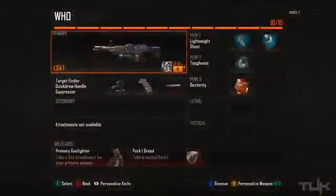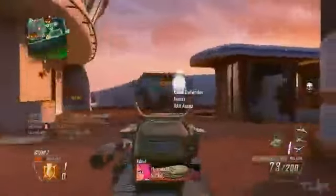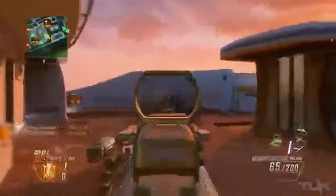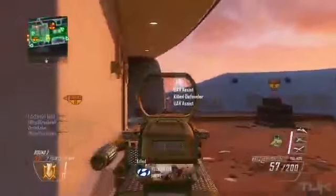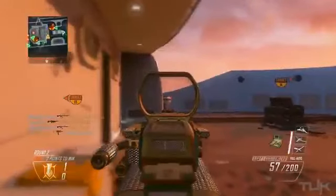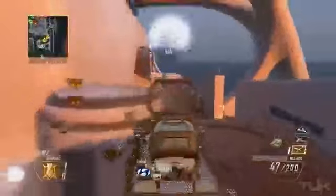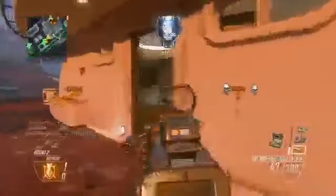This is basically my favorite class with all four LMGs. For the perks, lightweight, toughness, and dexterity are all absolutely mandatory. Without lightweight you just feel way too slow — you pretty much feel like you have an assault rifle movement speed. Toughness is another mandatory perk especially when going for headshots; without it you flinch way too much when you're hit, making it impossible to get headshots. But with toughness equipped you can aim right for the chest, and if you get shot your aim will go directly to the enemy's head.